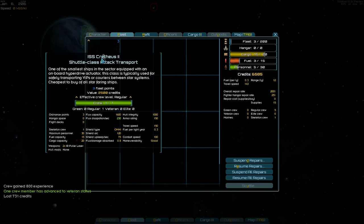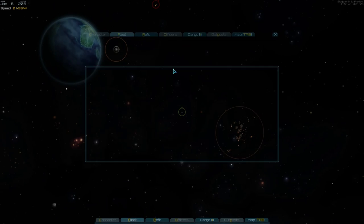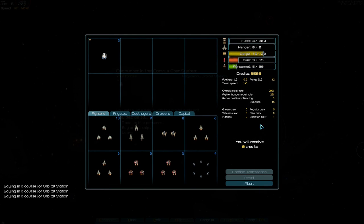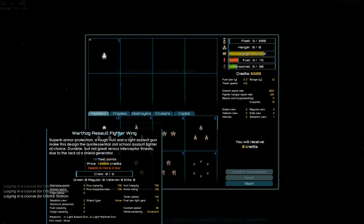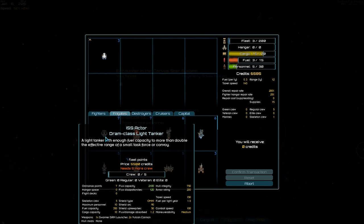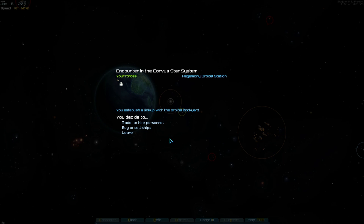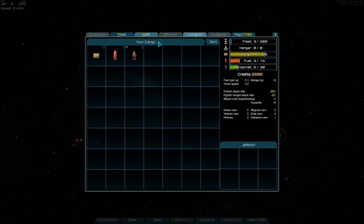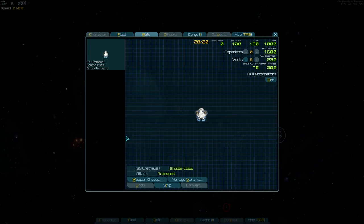Well, I think we've suitably demonstrated there are some issues, potentially, with this. I have a shuttle class attack transport — I feel special. Can I buy another ship? Did I manage to salvage enough? I've got 6,500 credits. A fighter wing costs more than that. I could maybe sell this and get a Lasher, or possibly afford a tanker — but I don't even have the crew to fly these. Two pulse lasers on this shuttle. I am feeling it.